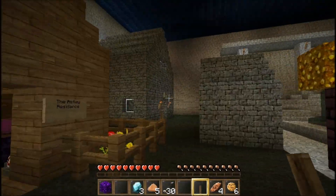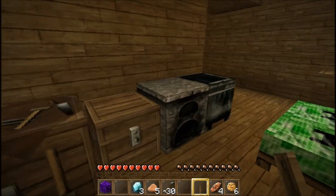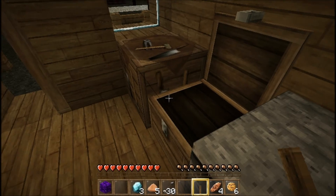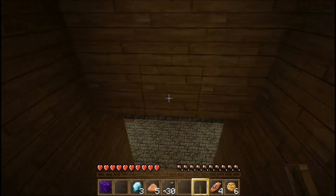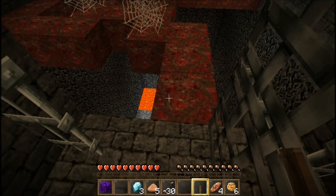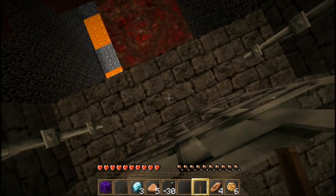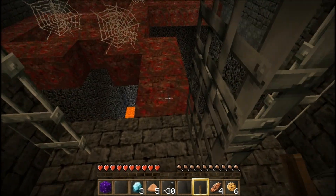Watch out, you'll get Rickrolled. I don't know what this is — it looks like a puzzle, or a maze in lava. Maybe there's a lever on the other side? I got back out.